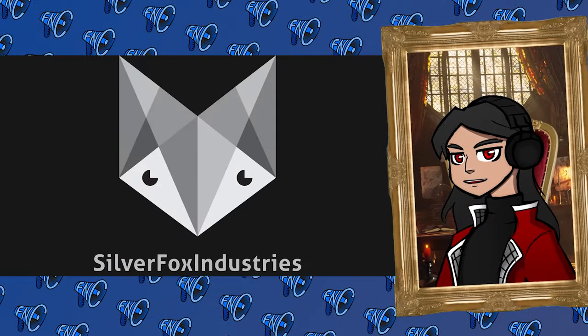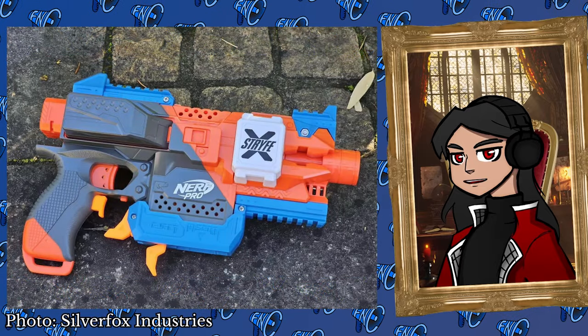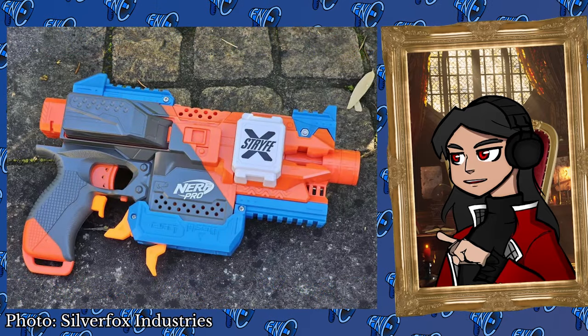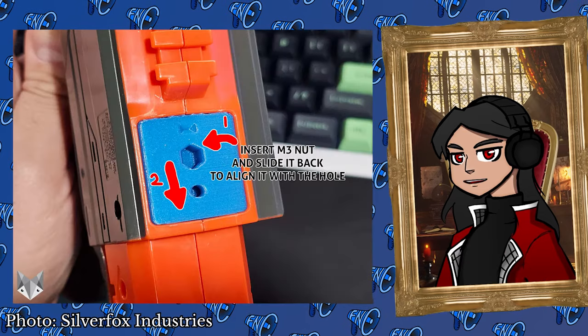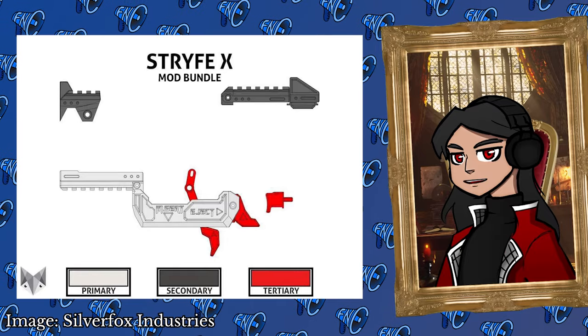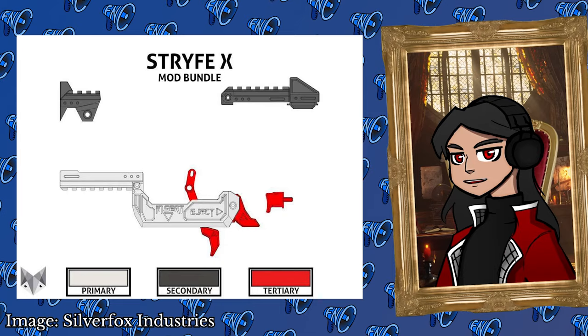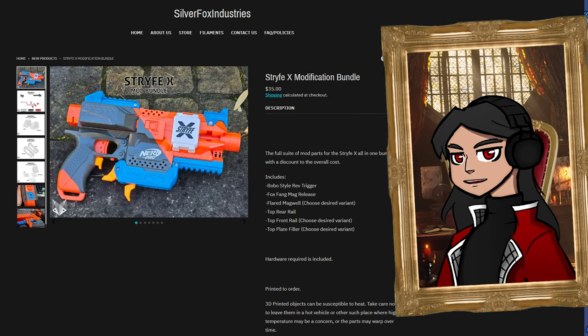Things are always busy over at SFI, but after finding some modeling time, Ryan has finished a plethora of parts for you to enhance your Stripe X with. Offered in more colors than you could want, you can get a $2 top plate filler, a $2 Bobo-style rev trigger, a $3 Foxfang mag release, a $12 Picatinny top rail conversion, a $20 flared magwell, or get them all as a bundle for $35 USD. Find them on the Silver Fox Industries web store — link in the description.